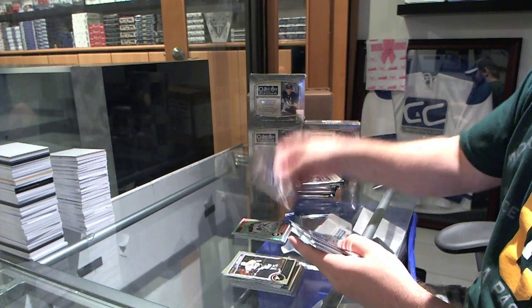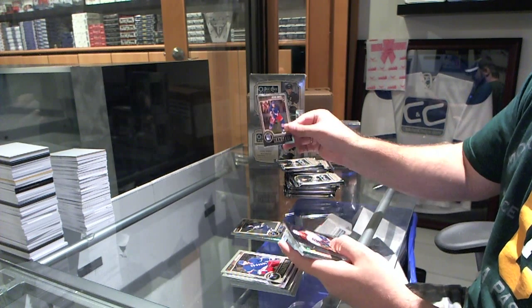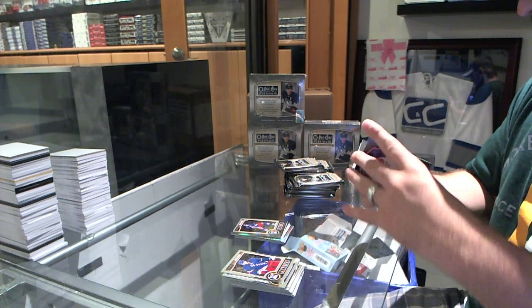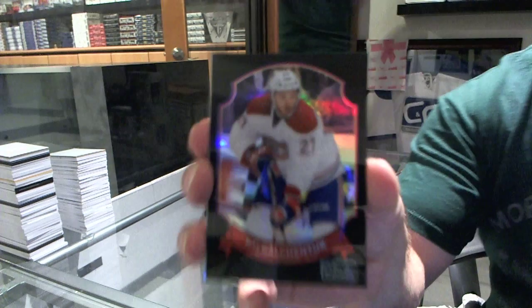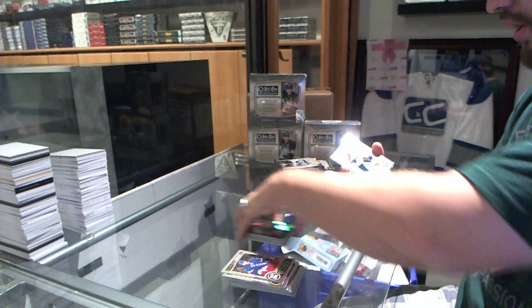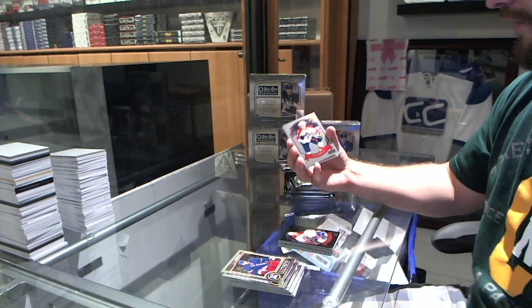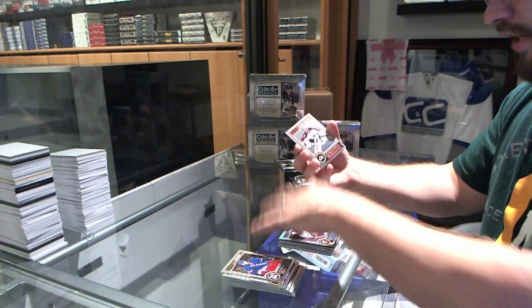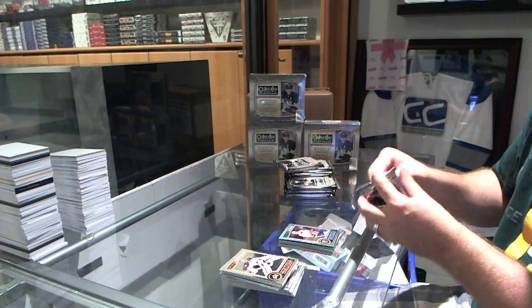We've got a Ty Ratty rookie for the St. Louis Blues, a Kevin Hayes rookie for the New York Rangers, a black ice parallel number to 100 for the Montreal Canadiens of Alex Galchenyuk. We've got a retro rookie of Aaron Ekblad for the Florida Panthers, and a refractor for the Islanders of Ryan Strong.